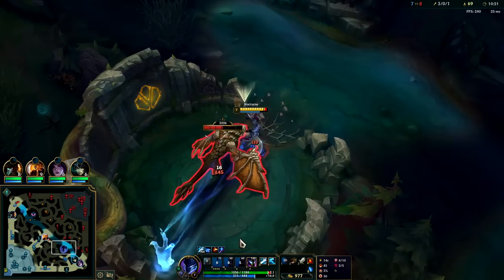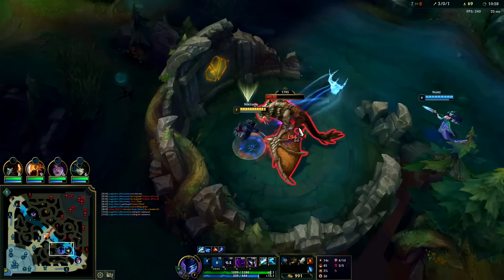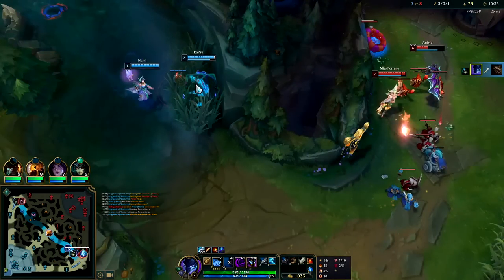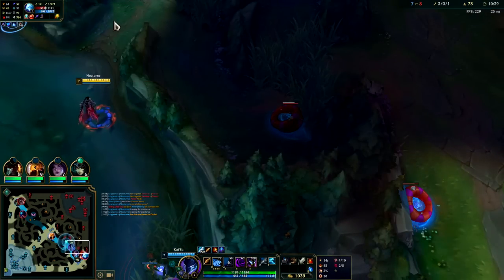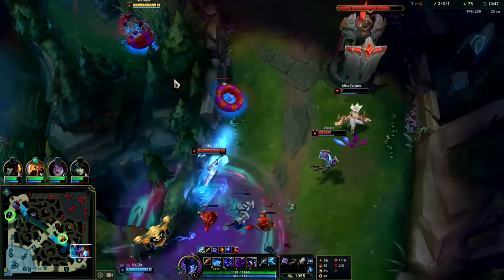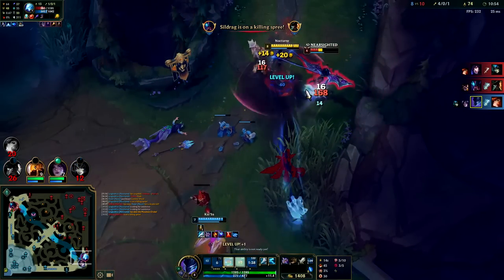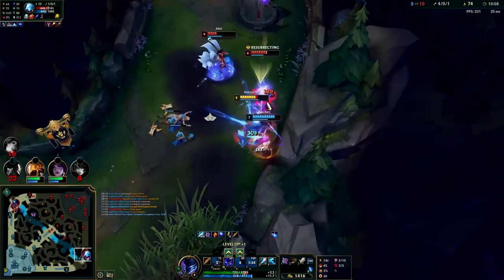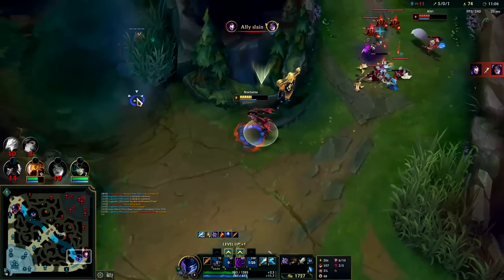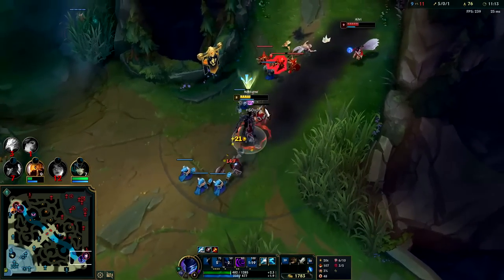You only shove lane so you can roam or dive, and you only dive if you get them low on HP — they're full HP. I'll use spell shield on this Dragon to mitigate some damage and get extra attack speed. I'm only doing this Dragon because they attack really slow. The enemies are all missing — I need teammates to rotate. I don't want to get three-man collapsed on doing Dragon. Got it! Anivia has passive so I don't know if that gank makes sense to me. For some reason Ahri is there — I'll go in.